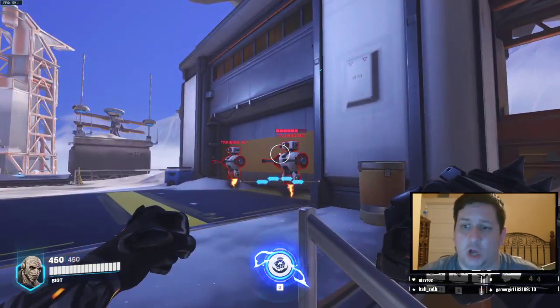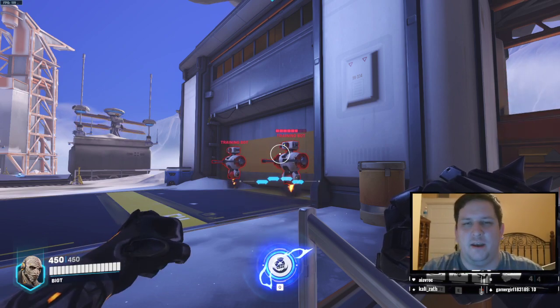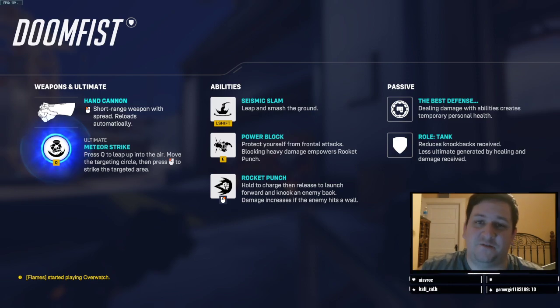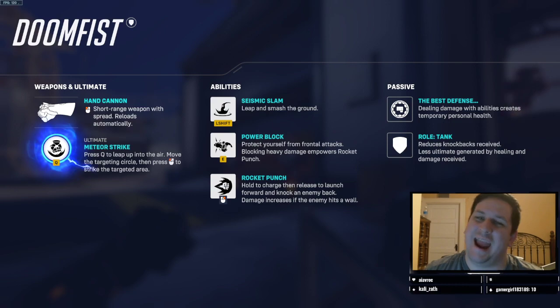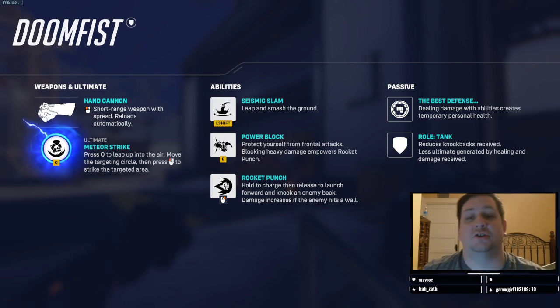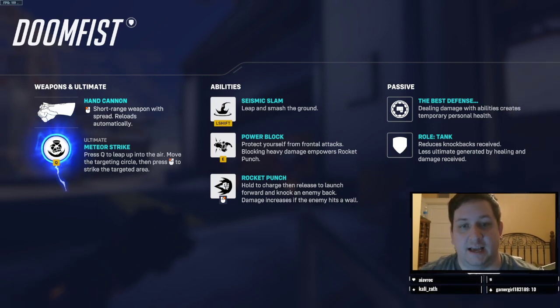Your main bread and butter with Doomfist is all of his abilities. His three abilities are: Seismic Slam, where he leaps forward and slams his fist on the ground causing splash damage to everyone around him; Rocket Punch, where you hold the secondary fire button to charge up your fist, and when you release it you dash forward, punching anything in your path, dealing a bunch of damage and sending them flying backwards — and if they hit a wall, they take more damage; and Power Block, where he raises his arm to block incoming damage, and blocking heavy damage empowers his next Rocket Punch.